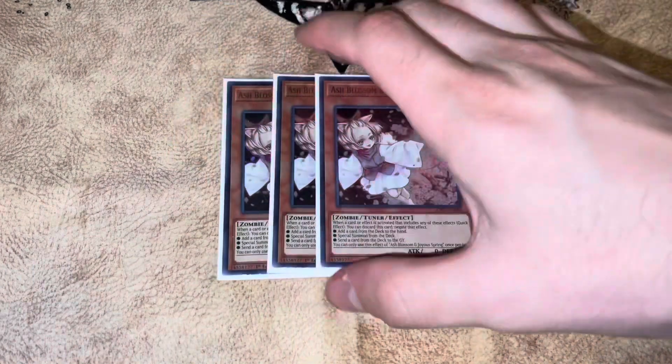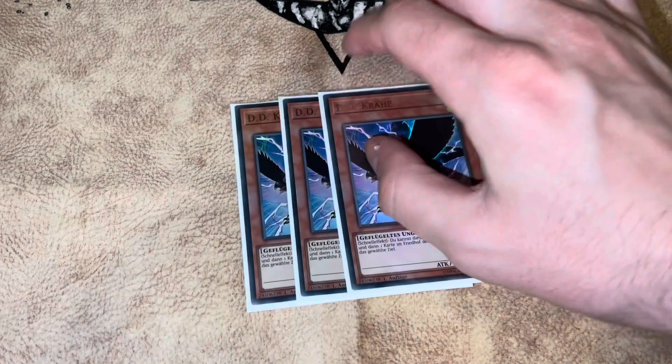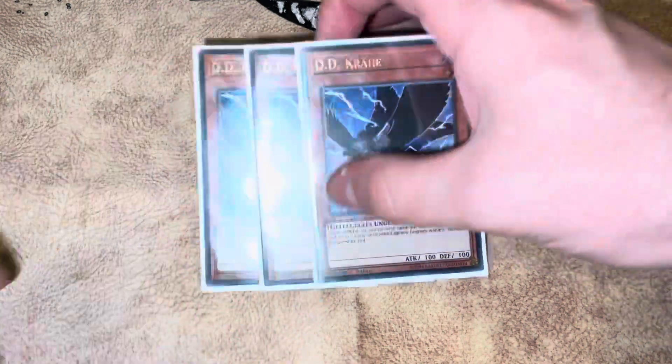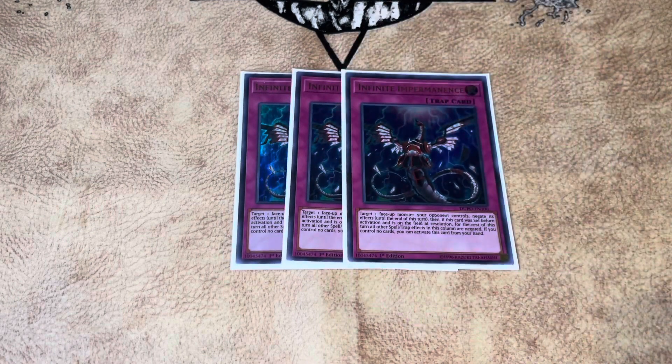Moving on to all the going-second cards: three copies of Ash because it's the best hand trap right now. Three copies of DD Crow — also a very solid hand trap right now, actually one of my favorites. Three copies of Imperm, also a really good card. Not playing Veiler because I didn't have the room to play 40 exact, and Imperm was what I was going with.